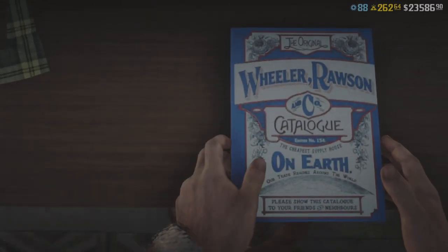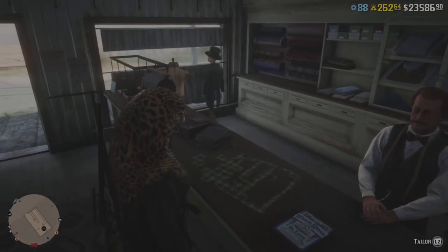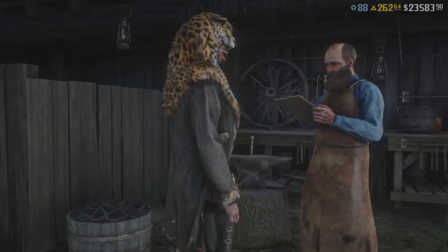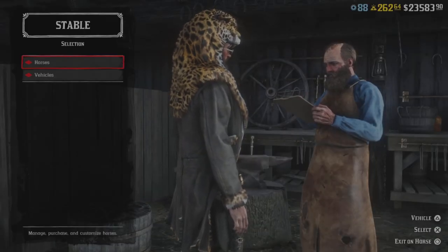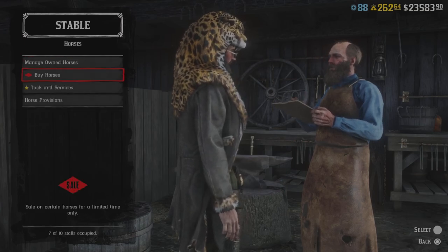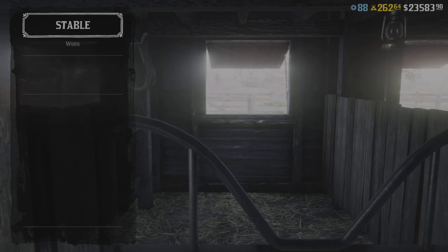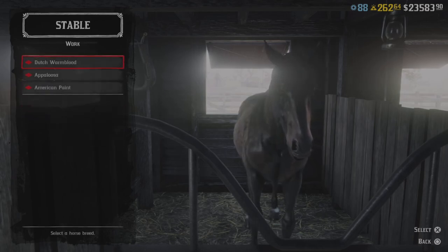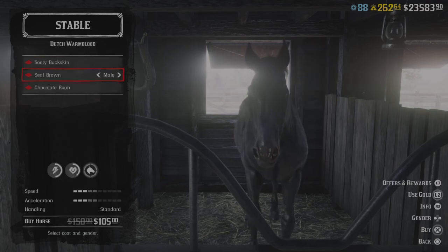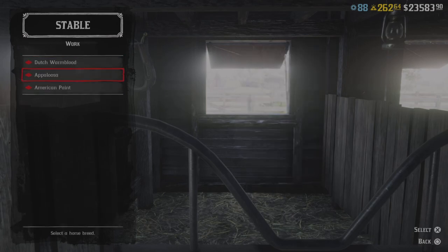Very sad to go to my first store and see nothing on sale, but we're going to go ahead and scoot on over to the stables and see — hopefully we got something — and yes, baby! We got a sale in the stables! On the horses, specifically the work horses. Out of all horses, probably not the best selection, but let's check them out anyways. From 18 gold down to 12 gold — it's not too bad.